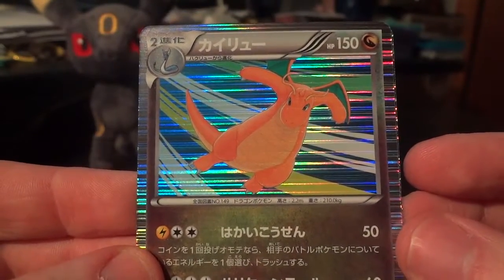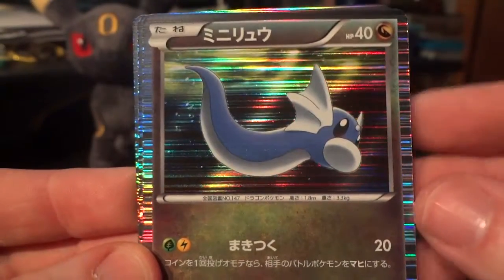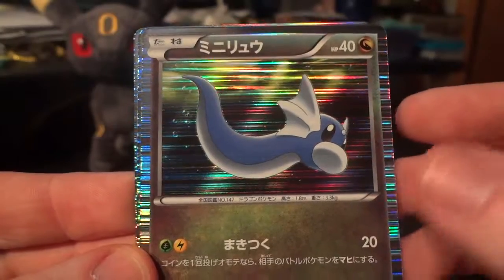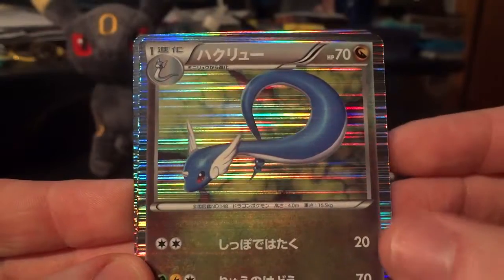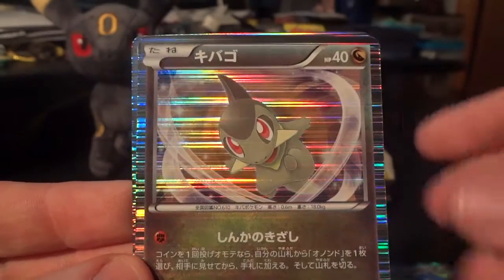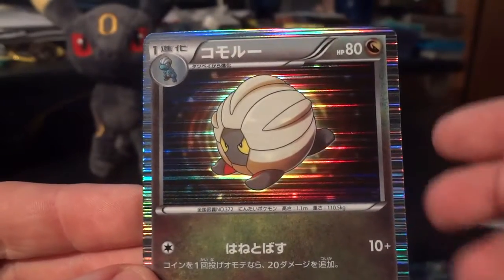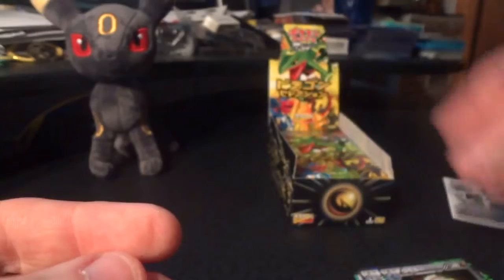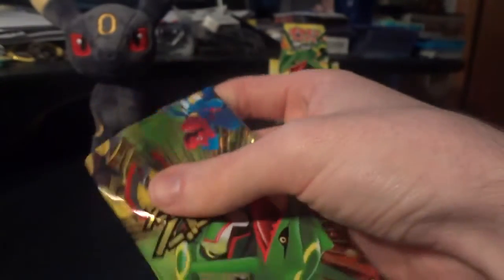They do tend to make the first card in the pack pretty good, but I don't know if that's rarity related or not. Here we have a Dratini. It's so nice to revisit this set. Dragonair. And Shelgon. So cool. I'm gonna be very careful with these cards rather than sit here and sleeve all 75 of them in front of you. This was the introduction of the Dragon type in Japanese, and possibly in English as well — I don't know if the timing was correct for it.